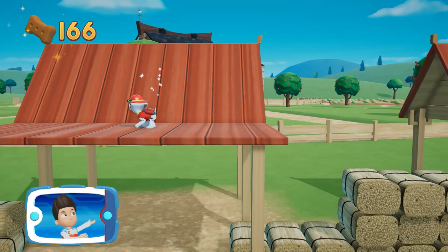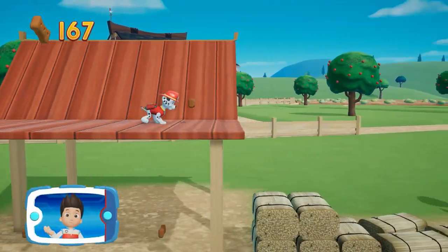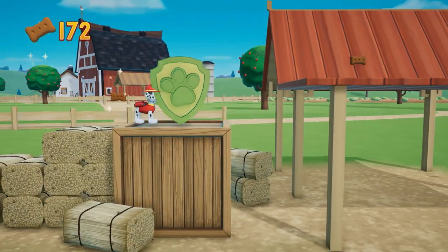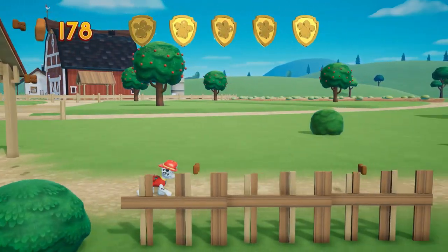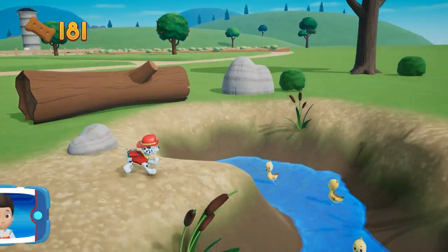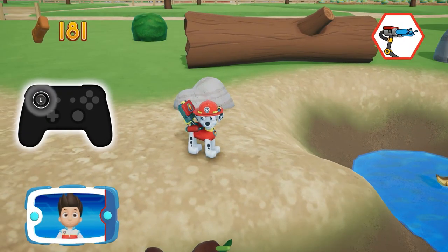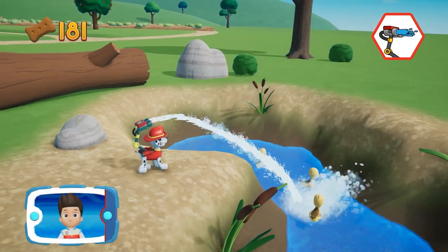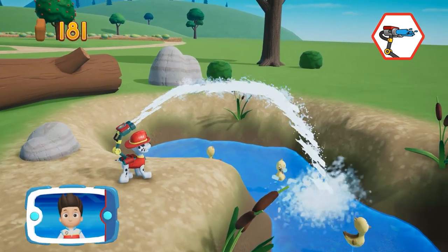Collect all the pup treats in a mission to earn special pup treat awards! There's a golden paw print close by! A golden paw print! You got it! Find all the pup treats that you can! Which pup ability should you use? Aim the water frame by moving the left stick! Awesome! That's great!